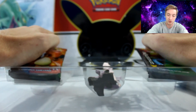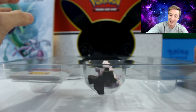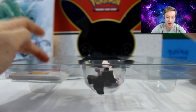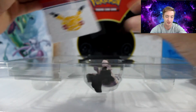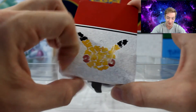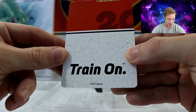Let's get these other generation booster packs out. I couldn't find the dividers — they're underneath the cards, so don't worry if you're opening this at home. They're right there and they're amazing. 20th Anniversary, with a little Pokeball symbol, and 'Train On' on the back. These are actually really, really neat. This is totally cool.